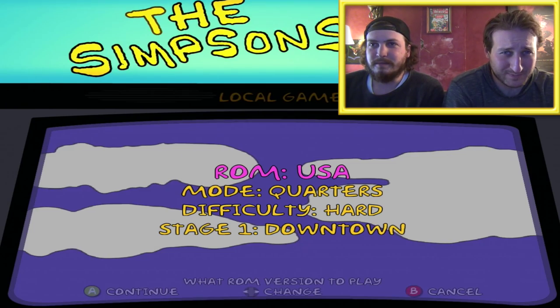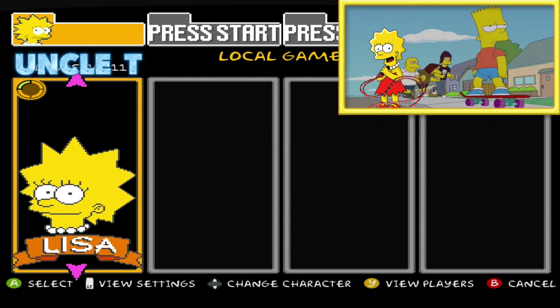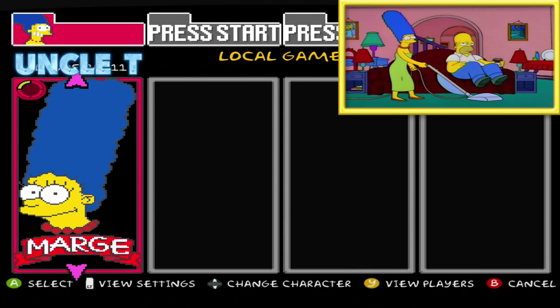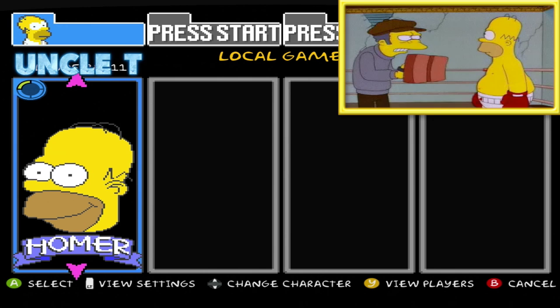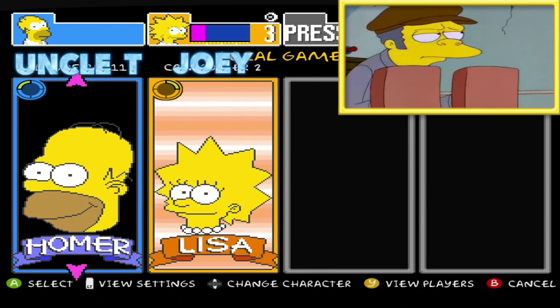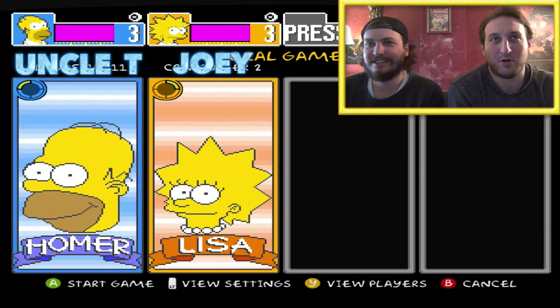So there's four characters. There's Bart who has a skateboard, Lisa who has her jump rope, Marge who has a vacuum — because this game is incredibly sexist from 1991, sexism was still very prevalent then — and Homer straight up uses his fists. So Joey is going to join me here. I'm going to go Lisa, and I think he's going to do Homer.